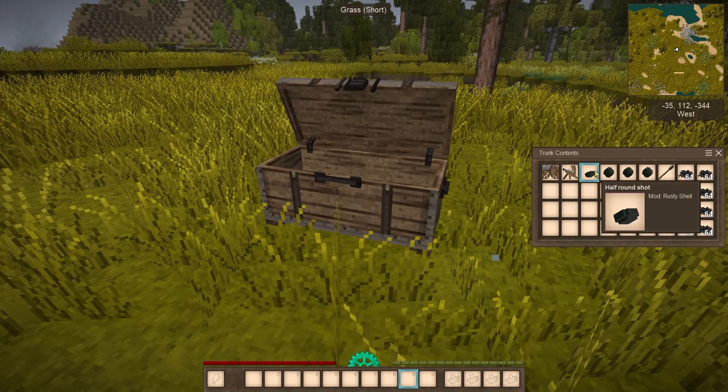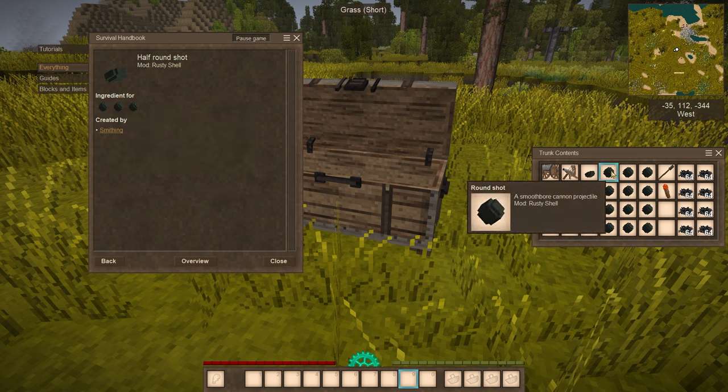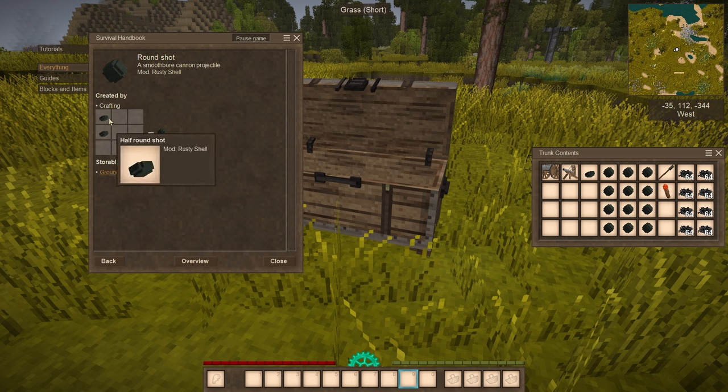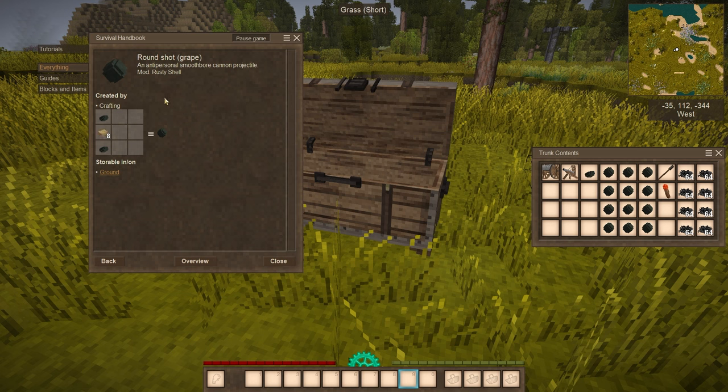I have all the items, so I'll start with the ammunition. First thing first, we have round shot, which you can craft by smelting any kind of metals — I think you can start from any kind of bronze. You have three types of round shot: the basic round shot, which is hollow; you'll need to place one up and down. The grapeshot variant is an anti-personnel smooth ball projectile — you need additionally eight pieces of stone, all the same type. The second type is an explosive variant, which requires blasting powder.